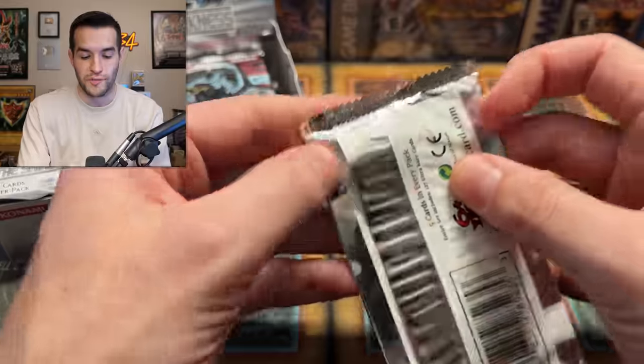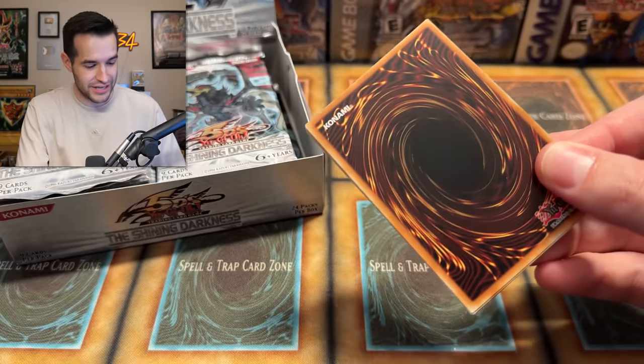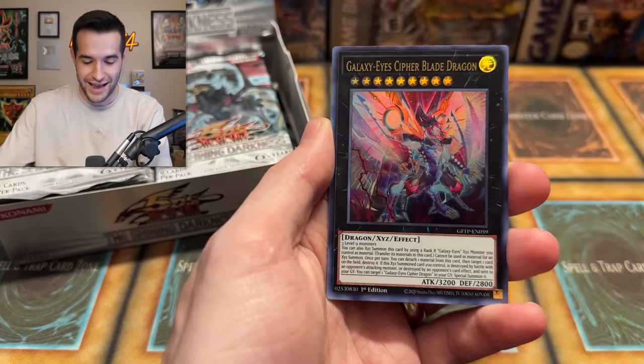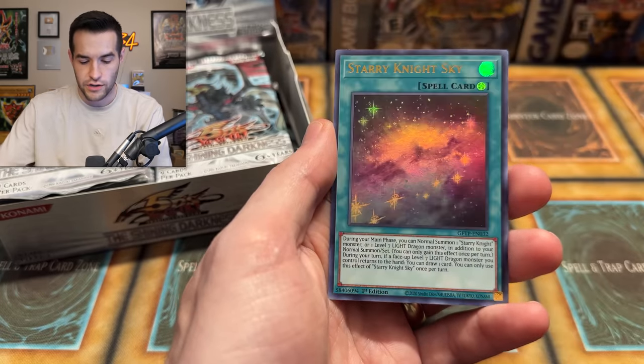I'm going to try a Ghost from the Past 1. I've been opening these a lot in videos recently, I just really want the Dark Magician. If you've been around, you know he just keeps opening Ghost from the Past 1 and we've pulled nothing every time. Let's try and get something. Cyber Blade Dragon - isn't that decent? Splash Mage and Starry Night Sky. Continuing to get nothing.